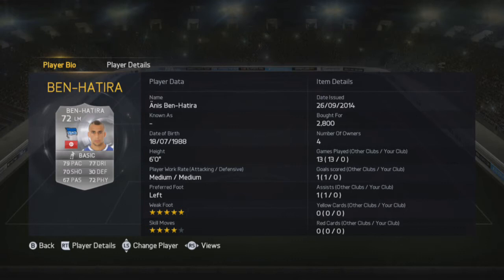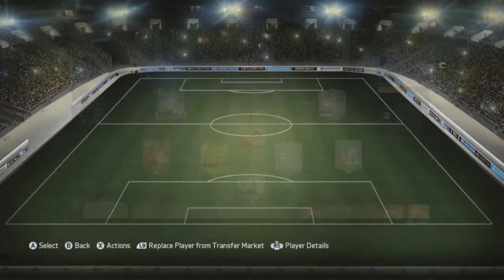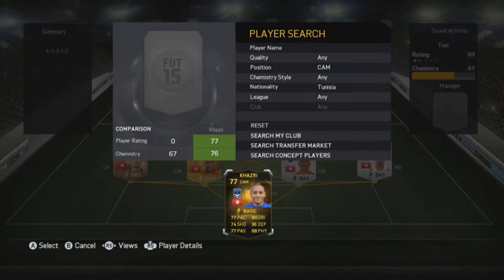On left mid is going to be Benhetera — I don't know how you say that really, but he has 5-star weak foot, 4-star skill moves, 79 pace, 77 and 70 shooting. He's got a really nice shot on him, but this team was mainly just one player completely stealing the show.